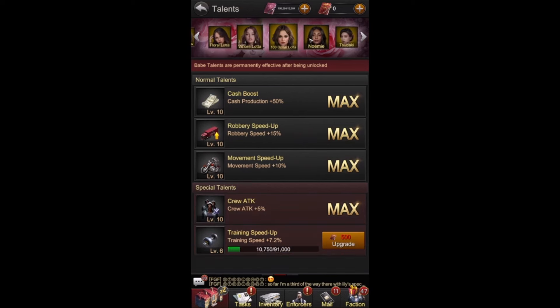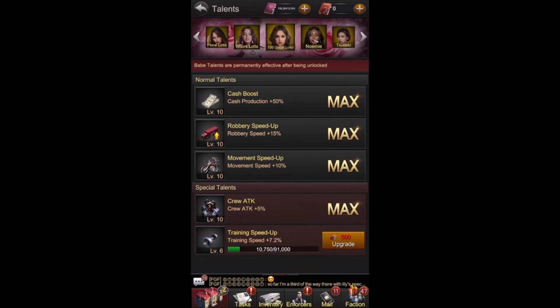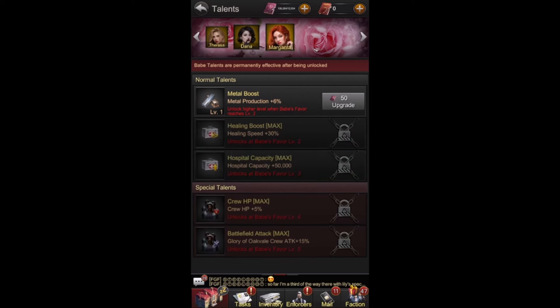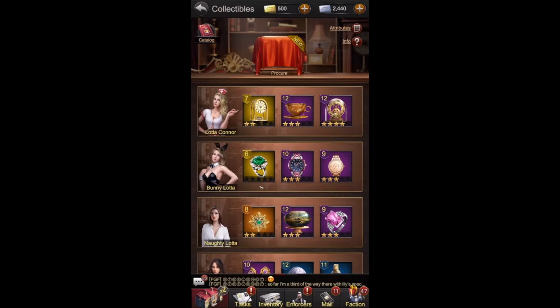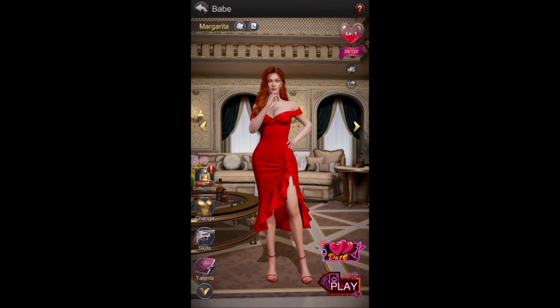Just noticing the new babes have fewer normal talents compared to the free ones, which is quite disappointing — why pay and get less? That doesn't make sense. But overall, babes are very very valuable — one of the main valuable points in the game, especially with special talents as a great way to get stats. Collectibles are another fantastic way to get extra attributes. I think she's a five or six out of ten. Thank you very much for watching, don't forget to like, comment, and subscribe. Goodbye!